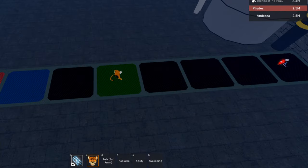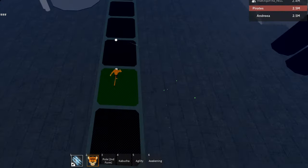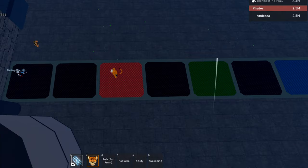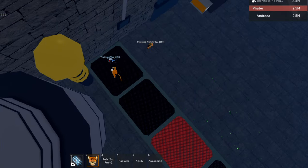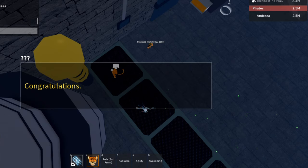If done correctly, the unknown entity will say congratulations, and we will now have access to the weird machine, where we can craft the Soul Guitar by giving the machine 500 bones, 250 ectoplasm, one dark fragment, and 5,000 fragments.